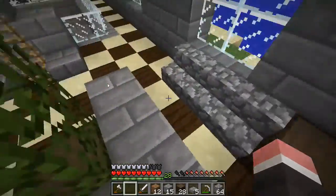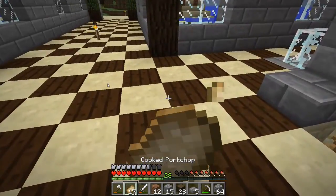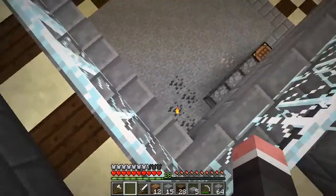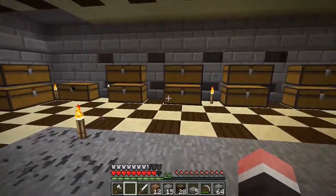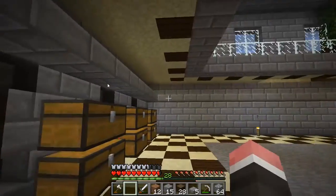Hello everybody, welcome back to another episode of Minecraft Survival with BubbaFlubba2. When we last left off, we started making the chest room. I went ahead and finished that up — well, I didn't really finish it — but I added a little bit of detail with the stairs and these slabs.